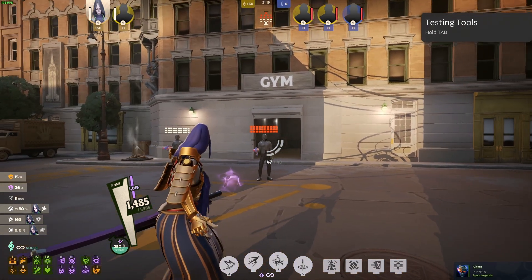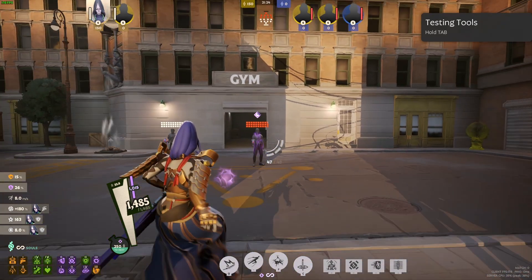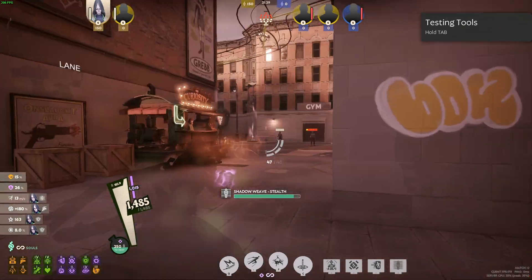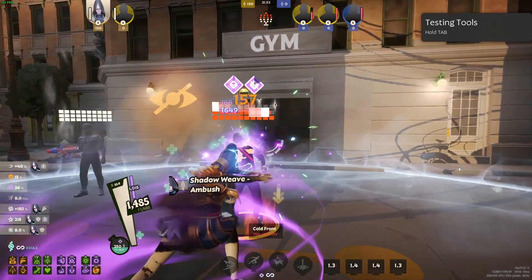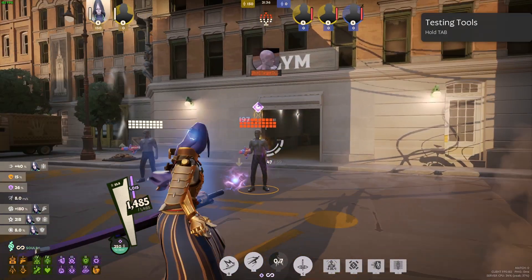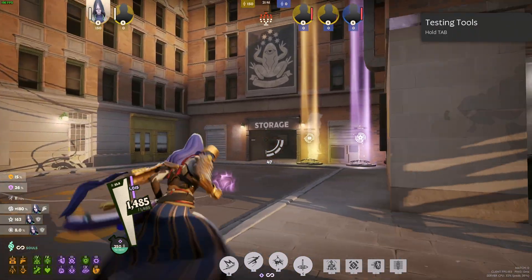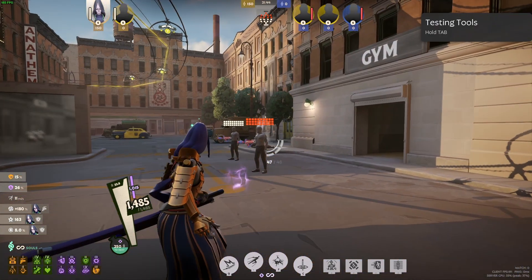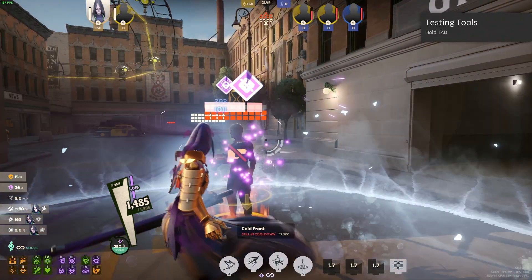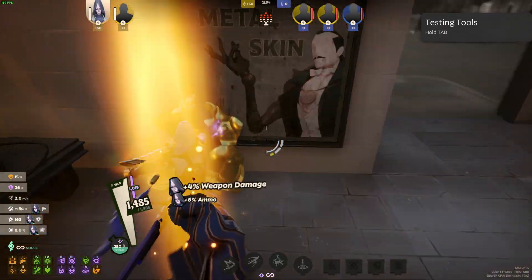He also has his E quick-casted, so you don't have to target the enemy — you just press the button once. He does that as well. Then he has Phantom Weave also quick-casted so he can just press it on a separate button, do his combo on people, and pretty much one-shot them — or that's what he calls it. It's not really a one-shot to be honest in my opinion, because you're not insta-killing people. It does a lot of damage, don't get me wrong, but it's not really an insta-kill.